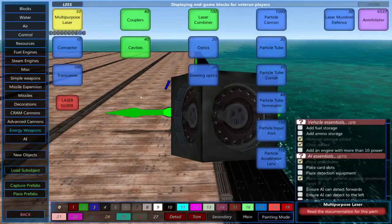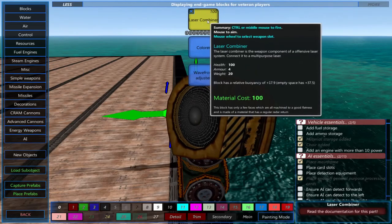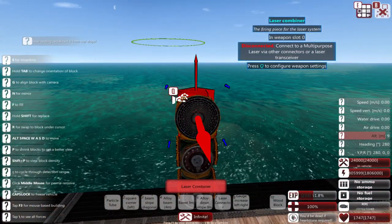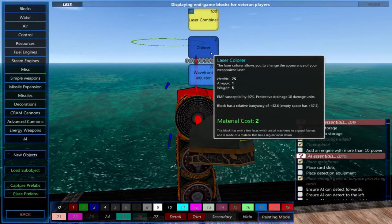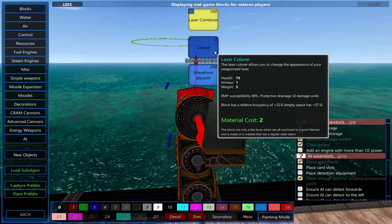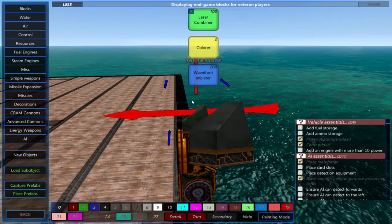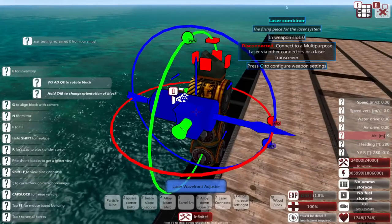Now we can place the laser combiner. This is what weaponizes a laser and is essentially the laser's version of an advanced cannon firing piece. Multiple combiners will divide the laser damage between them — if your laser does 200 damage, two combiners will do 100 damage apiece. You can also place a laser colorer and a wavefront adjuster. The laser colorer lets you change the size and color of your laser and can be placed on the sides, top, bottom, or back of your laser combiner. The wavefront adjuster trades some of the combiner's damage for a small amount of shield and smoke piercing, and connects to the top, bottom, back, or sides of the laser combiner.